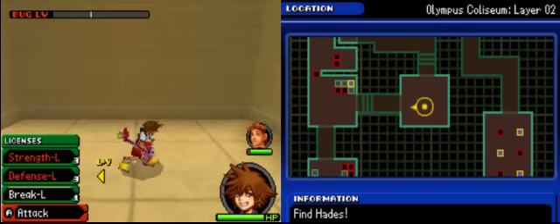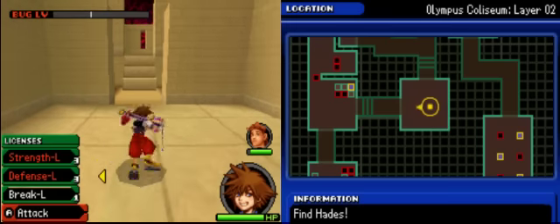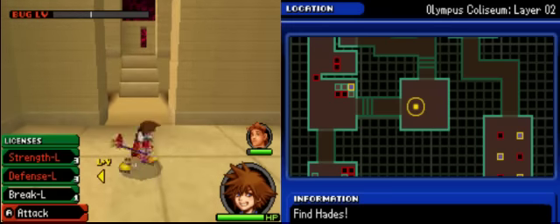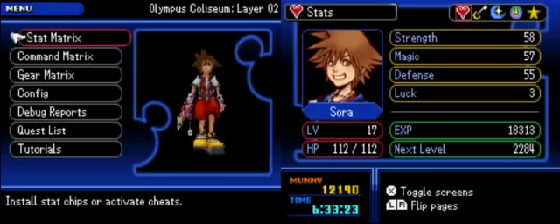Now that we have Hercules in our party, he's going to be able to block or smack those walls in our way. We'll continue the turn-based RPG gameplay in the next episode, guys. As usual, thank you all for watching and I'll see you guys next time for Let's Play Kingdom Hearts Recoded!